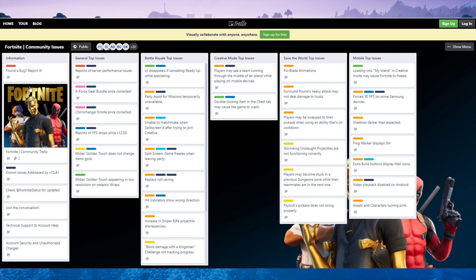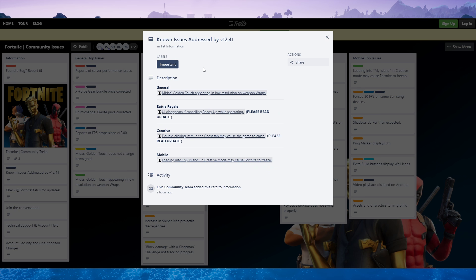And then finally, to end it off, here are all of the bug fixes as well as the changes made across the board to Fortnite. This is kind of like their patch notes for all the bug fixes on the Trello page. I will link this in the description as well.